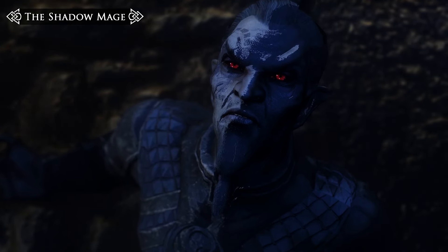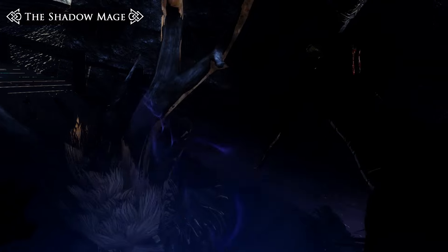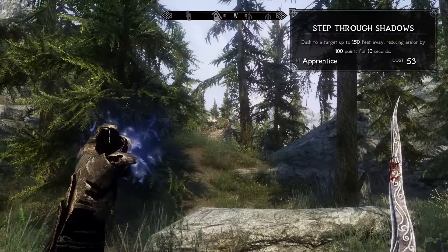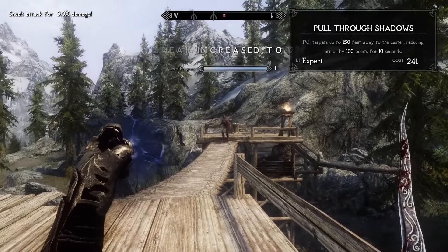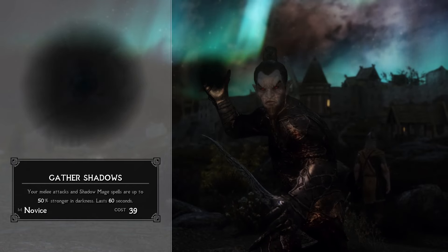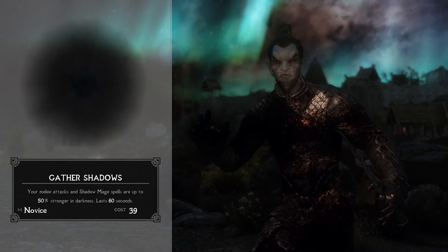Next up is the Shadow Mage. This powerful, rare form of magic lets you traverse the shadows and manipulate darkness itself to boost your magical powers. The Shadow Mage is by far the most mobile of the new archetypes, with several abilities focusing on speed and teleportation. Their ability to step and pull through the shadows allows them to instantly engage targets from far away, by either dashing or pulling their enemies towards them while also lowering their armour. Shadow Mages will also move faster while in combat, and have the ability to perform a Shadow Dance — a 20-foot dash in the direction they're facing just by jumping. At the core of a Shadow Mage's power is the spell Gather Shadows.